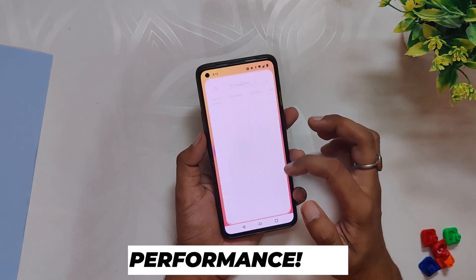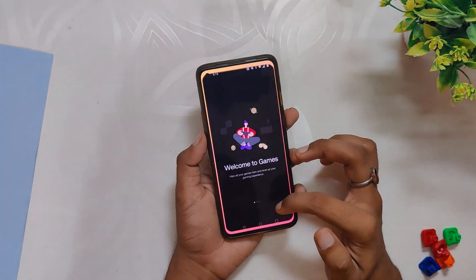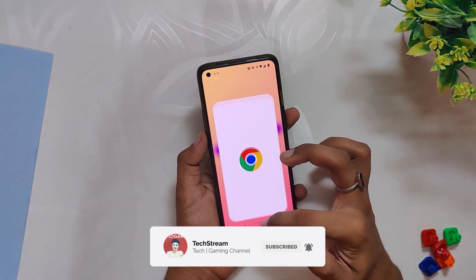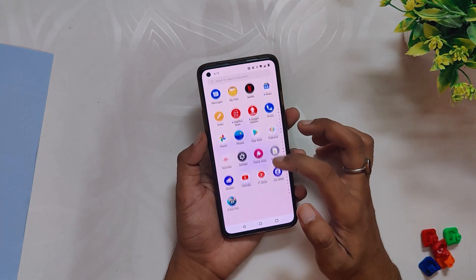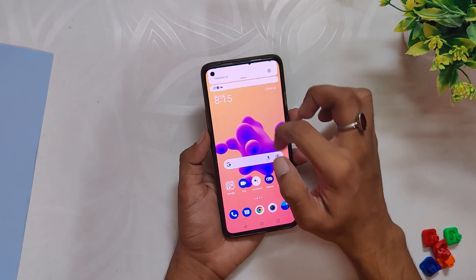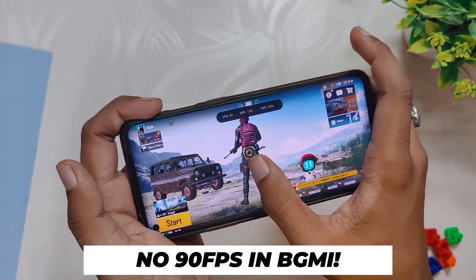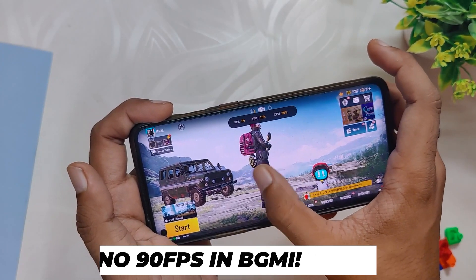If we talk about the overall performance, it is really good. OnePlus has improved OxygenOS 12 a lot with updates. The phone is snappy, fast, and very responsive. All the animations, app opening and closing — everything is just working great. However, it is still not optimized for gaming. The max FPS you can get is 45 to 55 in BGMI with lags and jitters.